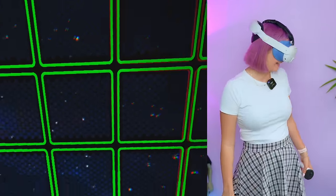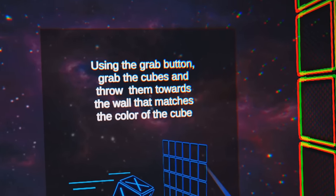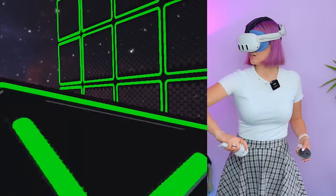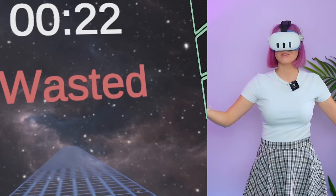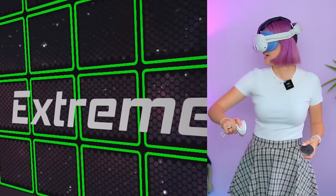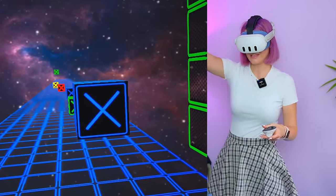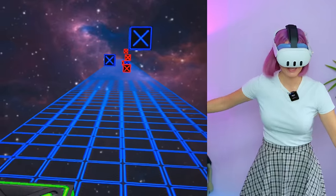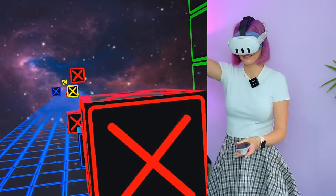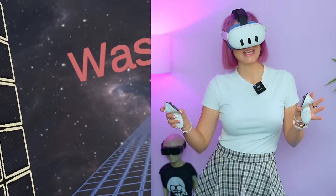First up, we're gonna play this game called Match Color, and it's got this kind of retro vibe going on. The tutorial says: using the grab button, grab the cubes and throw them towards the wall that matches the color of the cube. I don't think this is like Beat Saber - you grab the block and then throw it? It seems like it was made cheaply. Kind of Beat Saber. It's Beat Throw-ber.